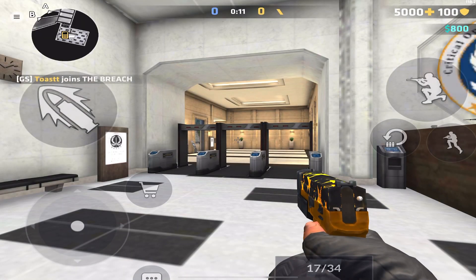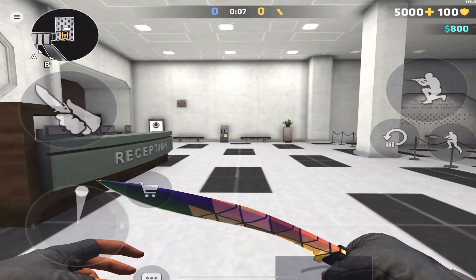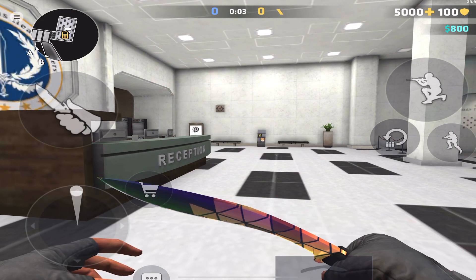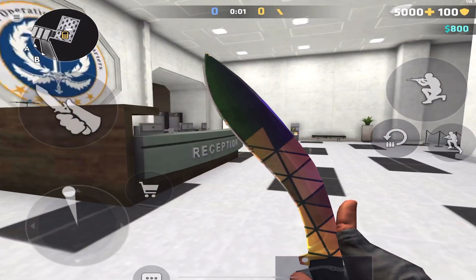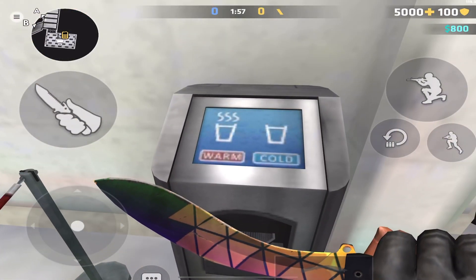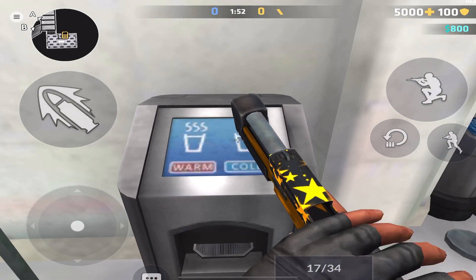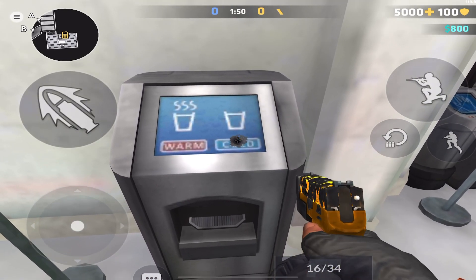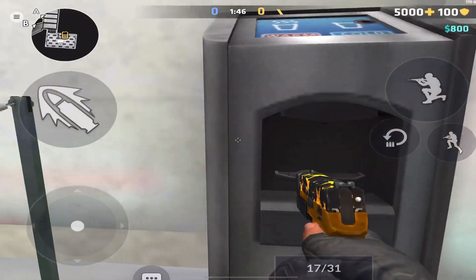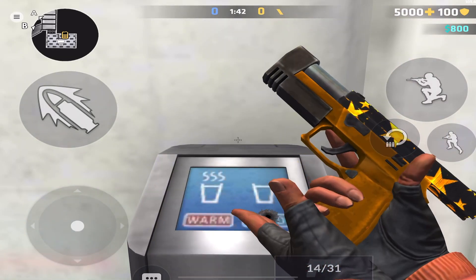You're gonna be on T side, and look — as you can see right here, you're gonna need to pull your knife out. It's important that you pull your knife out. After the spawn round is done, you're gonna go to this machine — this machine has secret coding to it in the game. You're gonna knife it three times, then you're gonna shoot the cold button three times, and then you're gonna shoot that three times.